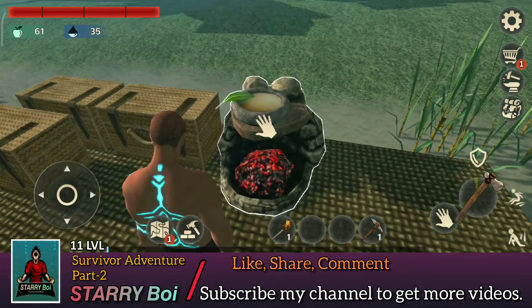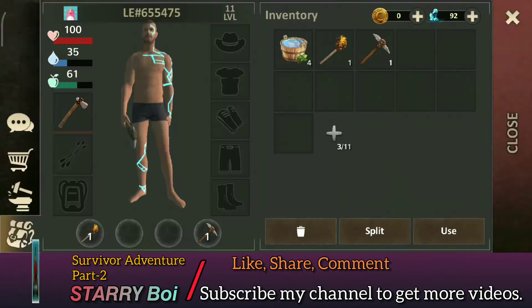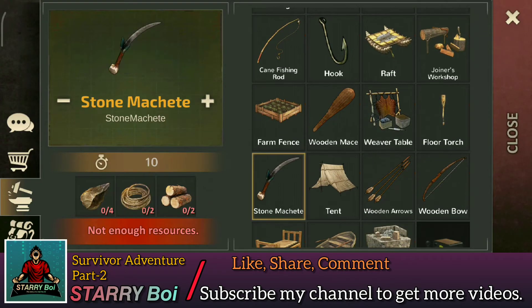So guys, today we are going to do a lot, but our main topic is that we are going to build stone. I have all the required stuff available. So let's start — we have flint and rope.